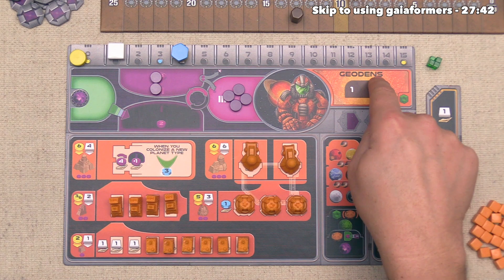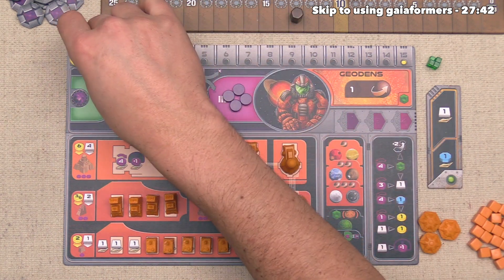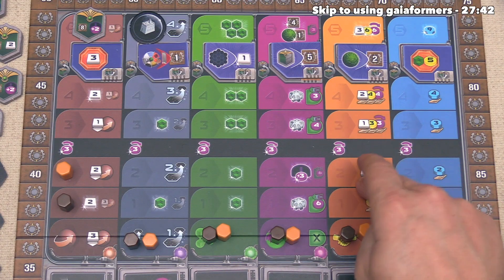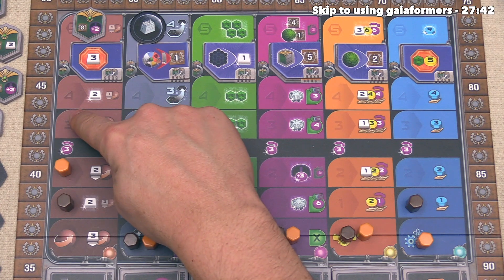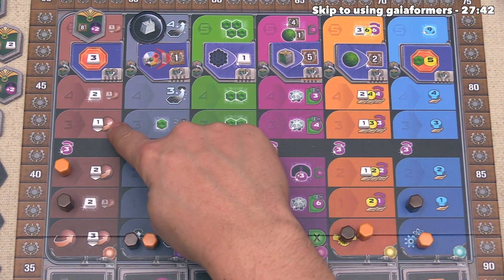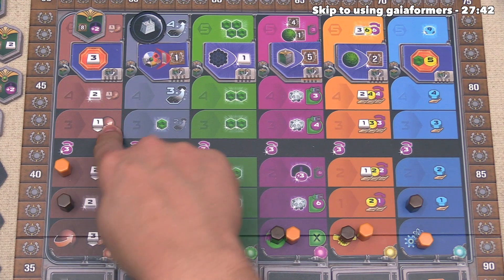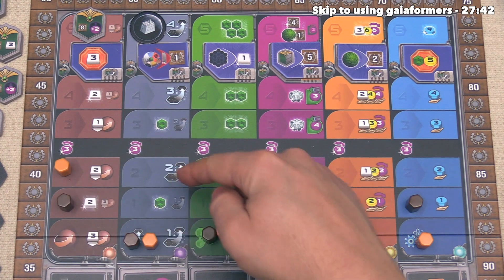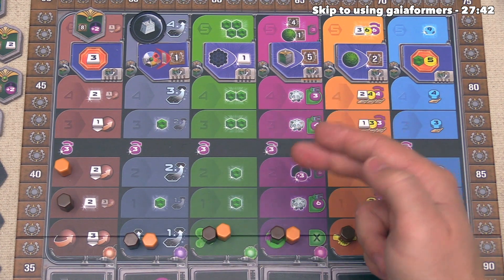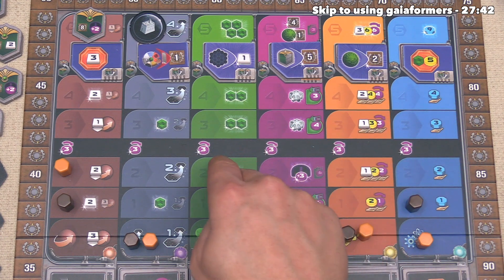The Geodans now get to go again. They have four knowledge and will spend all of it to boost another research token. They have a bunch of good options — going up the terraforming track would give three power bumps immediately and reduce terraforming cost to one ore per step. They also like the idea of flying faster, and more QICs is good for flying far and building on Gaia planets.